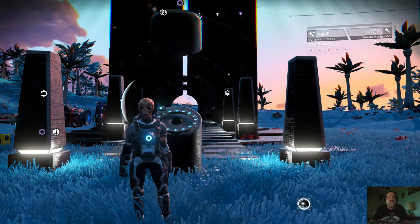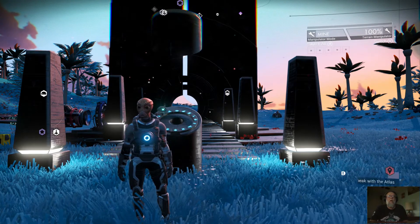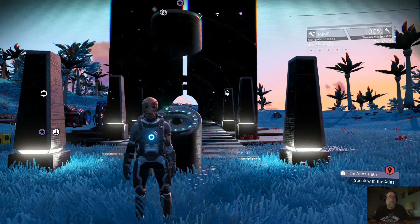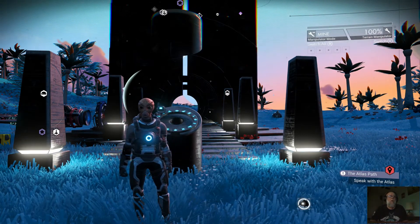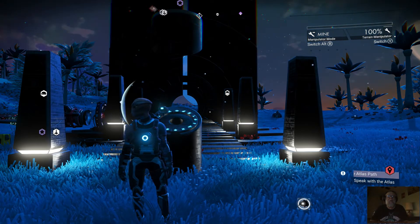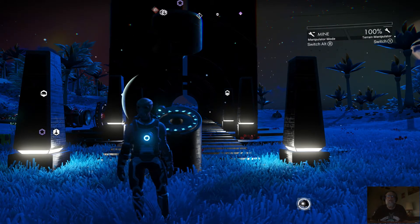I ran across this while out looking around and figured I'd show it to you guys — it's another S-class experimental pistol. Looks real good, yellow and orange. I'm going to go ahead and pick it up. I already have an experimental, an alien, and a regular rifle, all S-class, but I've got 4.2 billion units to spend, so I'll upgrade another experimental pistol.